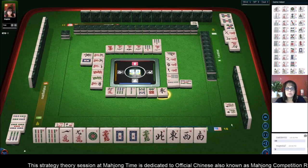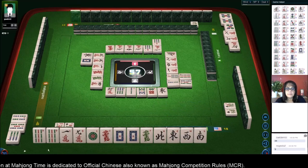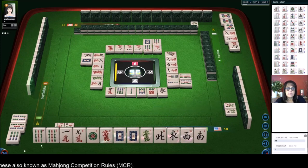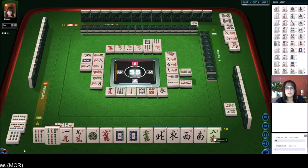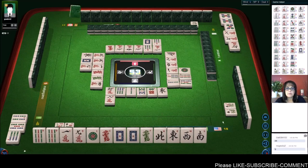Oh my gosh, I'm gonna discard it. We're one away from 13 orphans right now, we're gonna pass. We need a one dot or a one bam. White dragon, pass. Nine characters. Eight characters. Okay, that's the seventh discard. One dot.